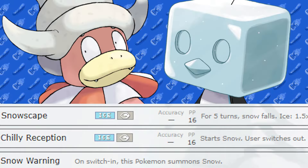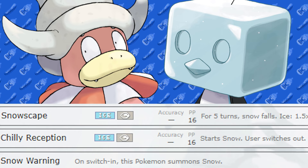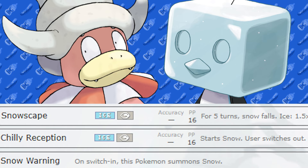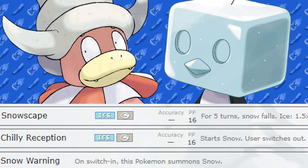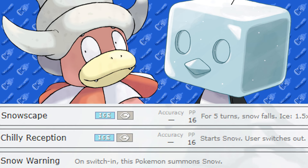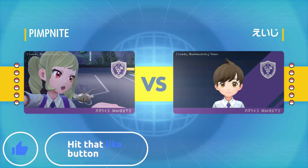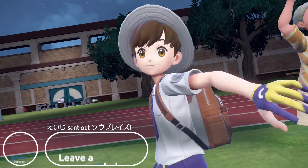What's up everyone! Today's video covers the full snowscape team. Snowscape is the new hail in Pokémon - what it does for ice types is give them a 1.5 times boost in defense, which is really really good. The only difference is hail no longer does damage to non-ice type Pokémon. There's also a cool new move, Chilly Reception, and we'll be covering Snow Warning too - all in today's video.